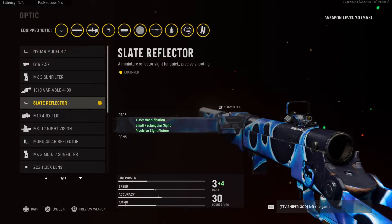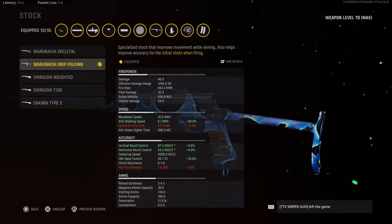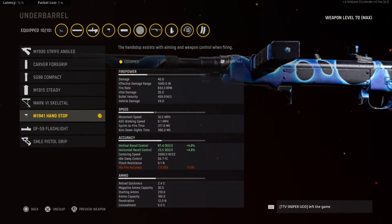For the optic I have the Slate Reflector — I'm not a big fan of any of the iron sights in Vanguard, so the Slate Reflector is the cleanest one. For the stock I have the Warubaki Grip Folding — this helps the aim walking movement speed, aim walking steadiness, as well as initial accuracy and recoil. You get about a 4% bonus in both horizontal and vertical recoil control, and the ADS walking speed is a big increase at plus 30%. For the underbarrel I have the M1941 Hand Stop — this helps both recoil control and accuracy, giving about a 5% bonus on both vertical and horizontal recoil control.